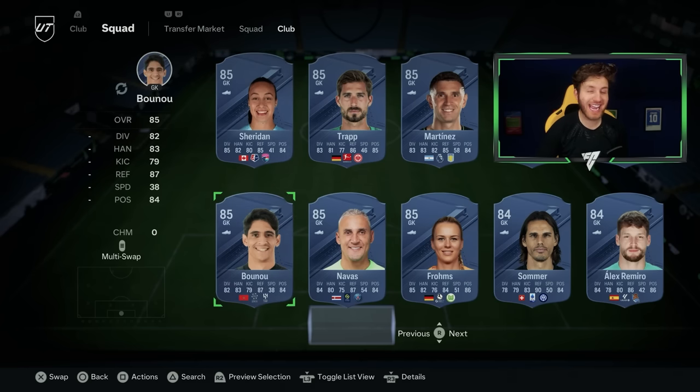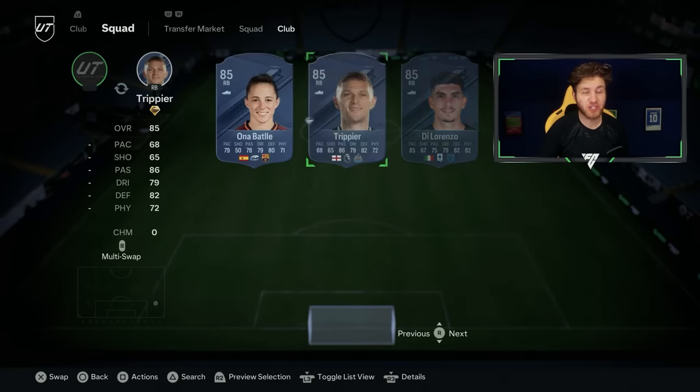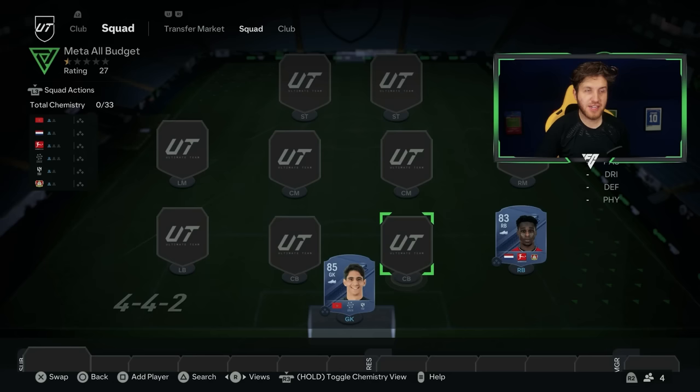It's going to be 85 Bono — great card, get him in your cheap team if you can. Now for the right back position, we have a really amazing option for those on a cheap budget: Jeremy Frimpong. With 94 pace, he is definitely the best cheap meta right back in this game right now.